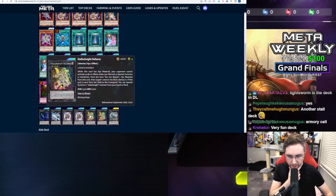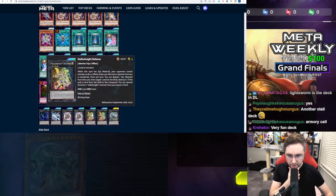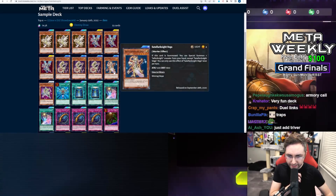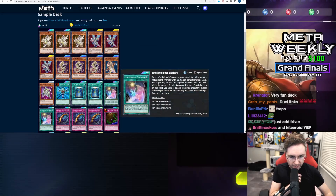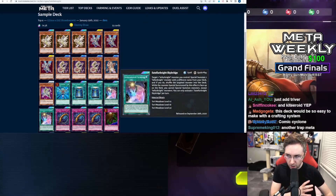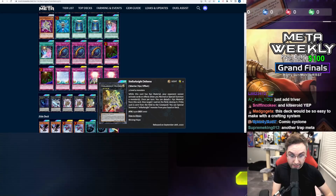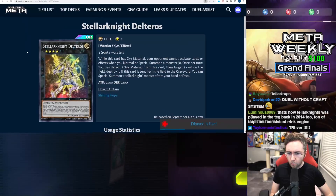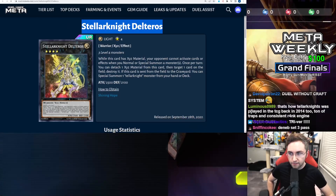You're just gonna be putting Triver in addition to your Deneb. To make a turn one Deneb or Triver, all you need is a Vega. Vega could special summon a Teller Knight, or if you have a combination with Skybridge summoning an Altair, that could be a turn one into Triver, Deneb, or Deltaros. Now the biggest question is: why are we gonna summon Triver over Deltaros? Let's investigate.